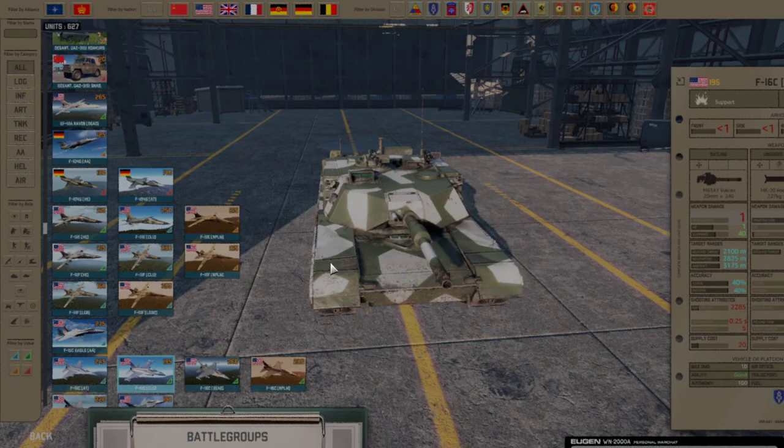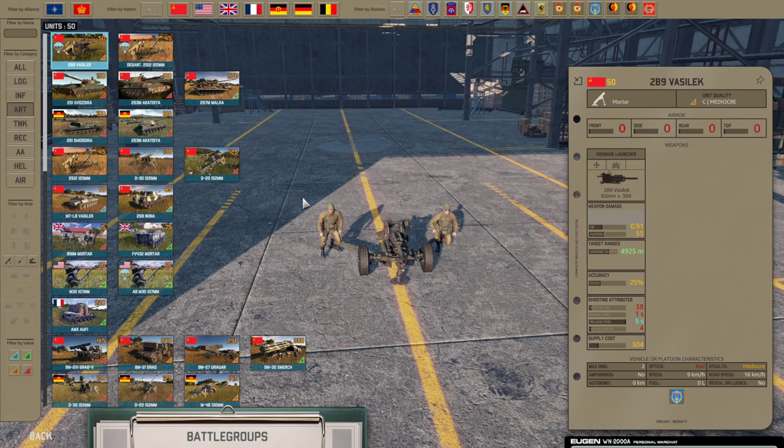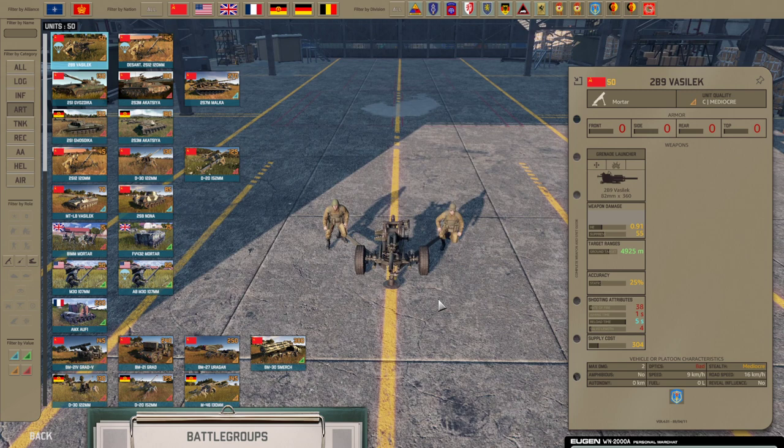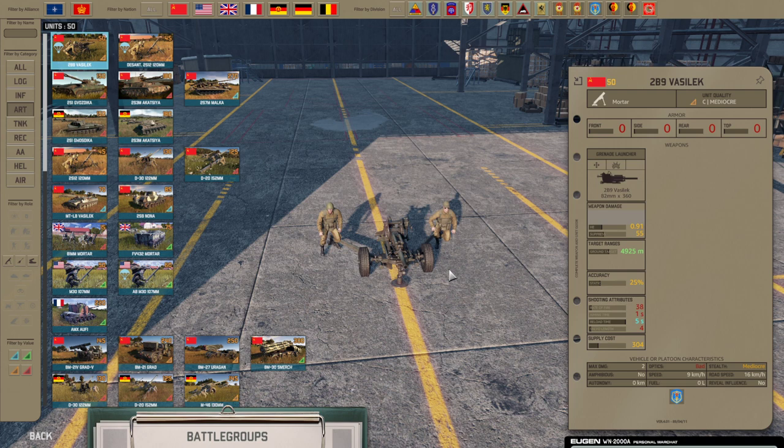Now for the balance changes — one of the bigger ones is that artillery is mostly more expensive across the board. They got price increases because last patch they got better efficiency and may have been a bit too efficient in the current vanilla version. Eugen reacted with a price increase to most of these guns, which I think is a good idea. Also, recon should be working a bit better now — exceptional optics have been improved in effectiveness, so exceptional recon units should scout the enemy better. Recon is still my biggest issue with the game; I'm not sure this fully fixes it, but it's a nice improvement.